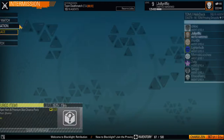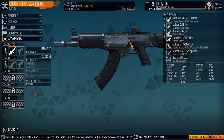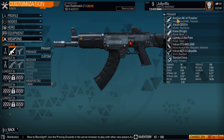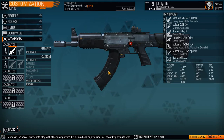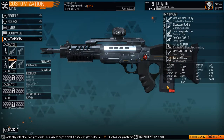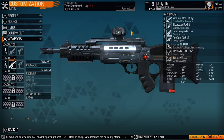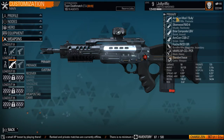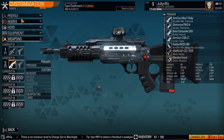I'm going to check my loadout while we're waiting here. The first gun is the Armcon AK-14 Punisher — damage is 58, no incendiary or anything on it. This one, however, does 58 damage as well. This is a three-round burster, the Armcon Mod Bule. I've used this gun before, I kind of like it. It'll probably take me a little while to get used to it again.